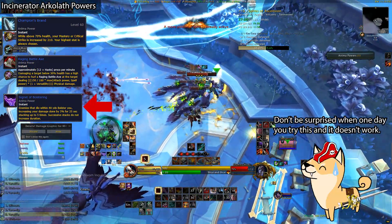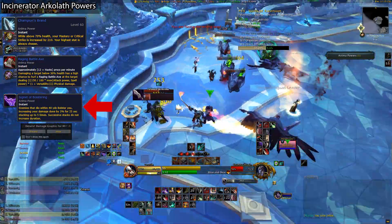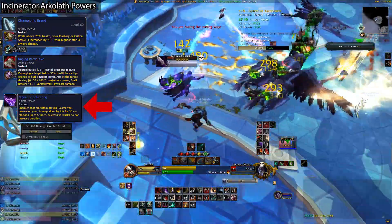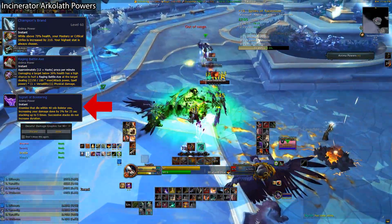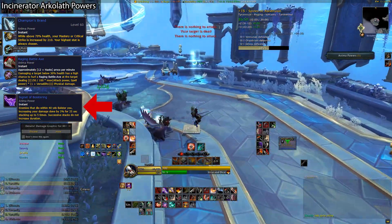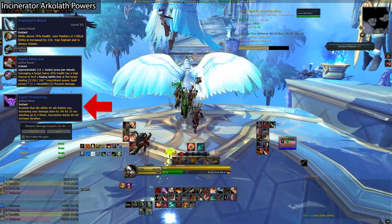Don't expect that trick to work for too long though, as Blizzard has a habit of not allowing you to cheese buffs like that, especially when you're not supposed to be able to refresh it yourself. It also doesn't seem to count any of the adds in boss fights towards the Signet of Bolstering, which really sucks and I'm hoping is just a bug as I've already reported it. If it is supposed to work with boss adds, then I can see this power being amazing on Echelon in Halls of Atonement, and really just most of Plaguefall in general, as every boss fight has at least some adds you can kill to amp up your boss damage. This power has a lot of potential, but there are a few hiccups with it if you want to give it a shot.